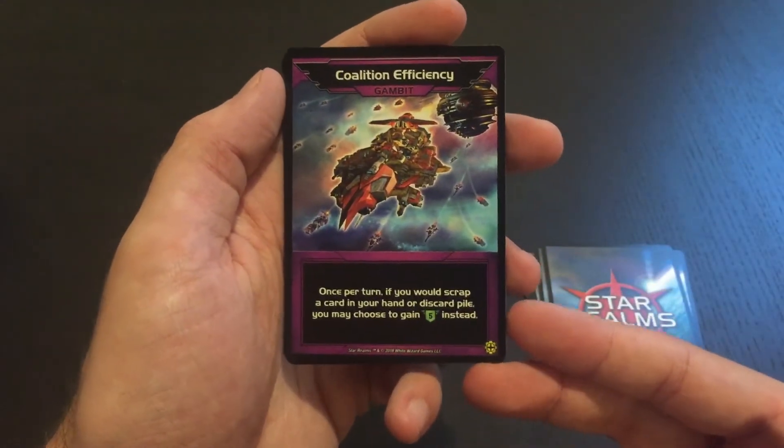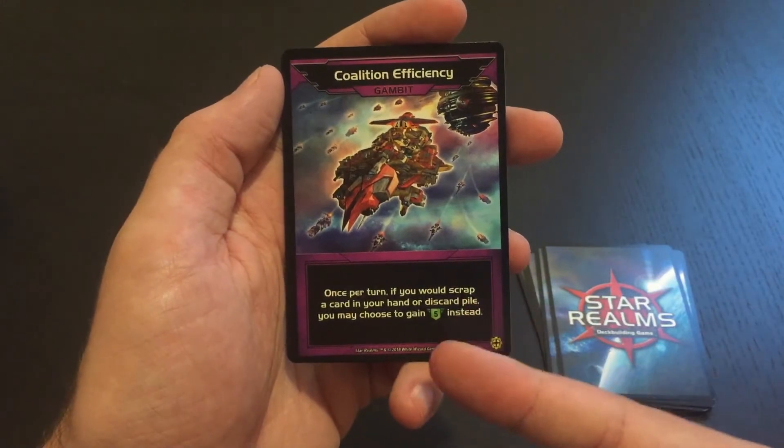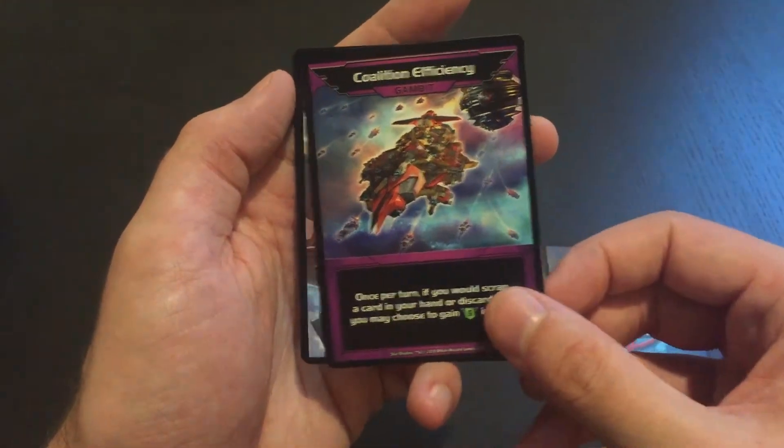Coalition Efficiency: once per turn, if you would scrap a card in your hand or discard pile, you may choose to gain 5 authority instead. Wow.